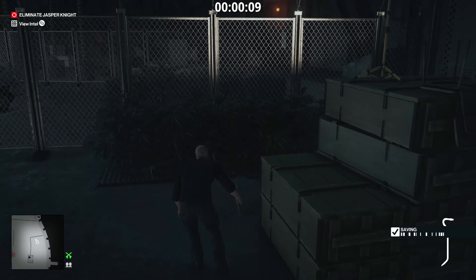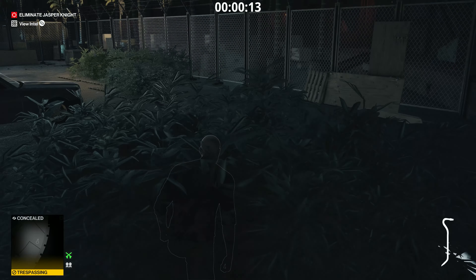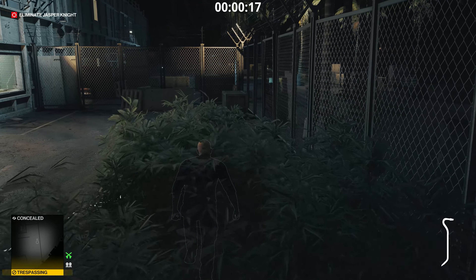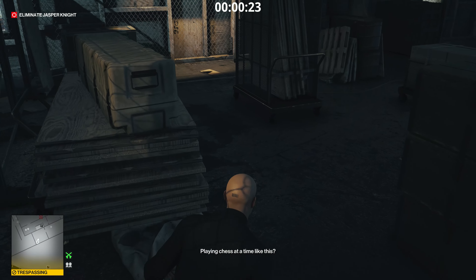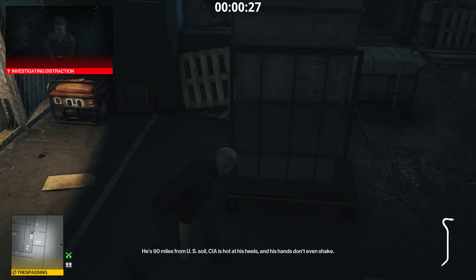With the crowbar, you then want to continue to the fence and vault the gap that is available to you. Follow the red side and stick to the bushes to approach the back right corner, where there's another hole in the fence that you can vault over. From here, you just have to turn off that generator, hide, and wait for the guard to show up.